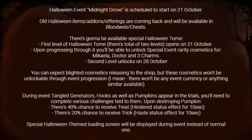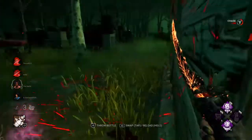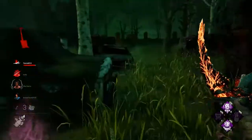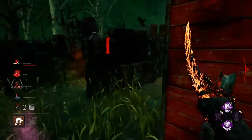During the event, tangled generators, hooks, as well as pumpkins — that's new — appear in the trials. You'll need to complete various challenges tied to them. Upon destroying a pumpkin, there's a 40% chance to receive a treat — a hinder status effect for 10 seconds — and a 20% chance to receive a trick — a haste status effect for 10 seconds. That's actually not that bad. Lots of pumpkin ideas as well. There will also be a special Halloween event themed loading screen. It looks like we're actually going to get a new theme for this year's event, or hopefully the 2018 one. But yeah, that's literally it.